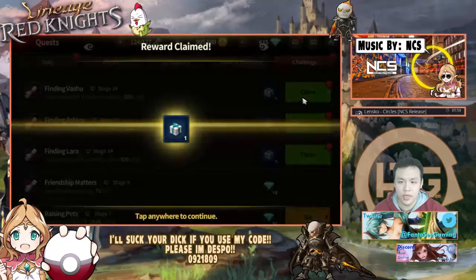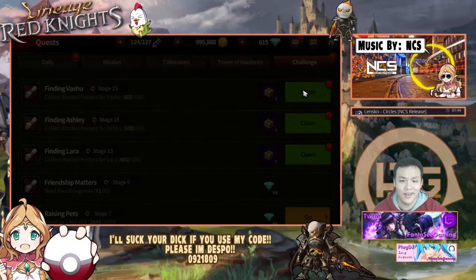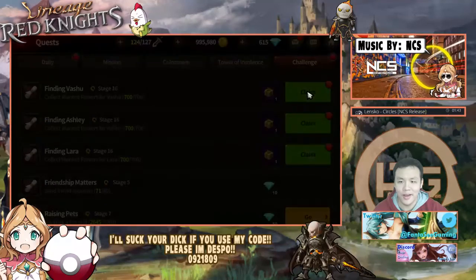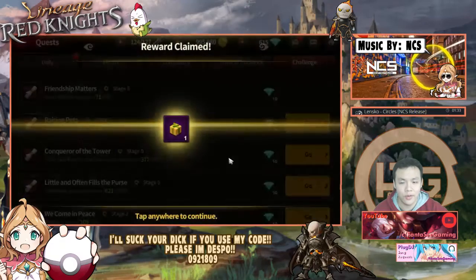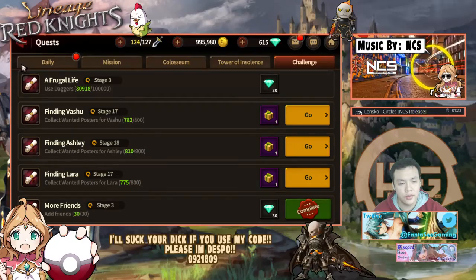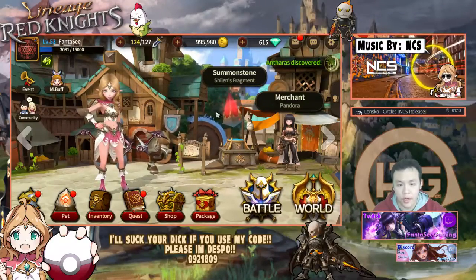As you keep completing the quest to get more chests, the quality of the chests will actually increase as well. As you can see, the blue chests have turned into purple chests, and the purple chests give you better stuff than blue chests. I'm at around 700 right now — this is basically all I was able to get with 10 million gold. You're actually able to get a little bit back as well through the summon stones.